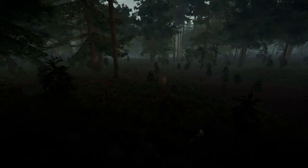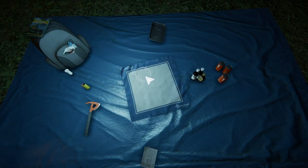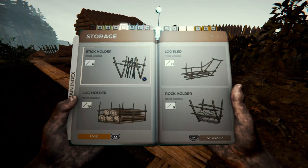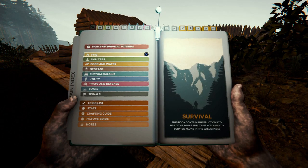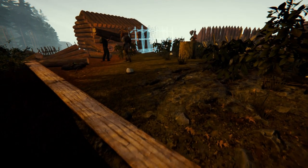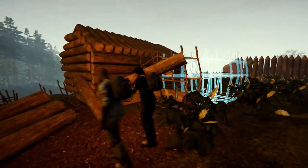Welcome back to my channel. In this video I'm going to be teaching you guys how to duplicate both wooden logs and anything found in the equipment section of your mattress, or whatever you call it, in The Forest. In order to do this you guys will need two things: log holders, which can be built from going into your survival book. Go down to storage, then down to log holder, and once you do that you'll be able to build something that looks like this.